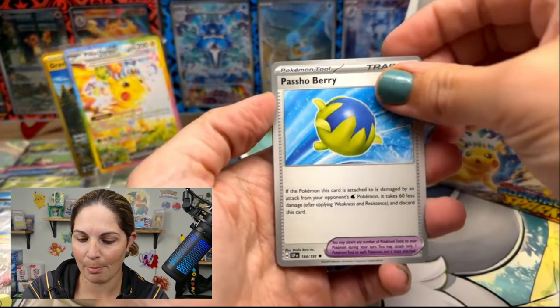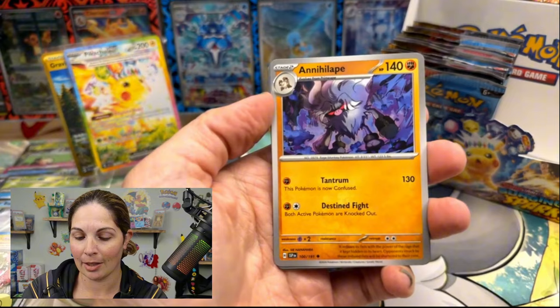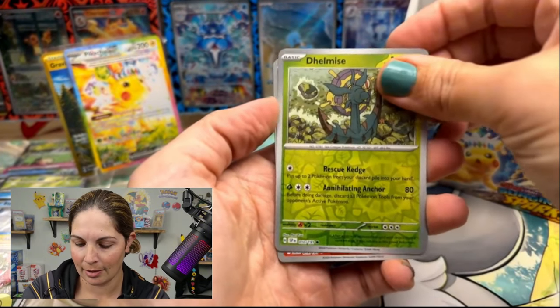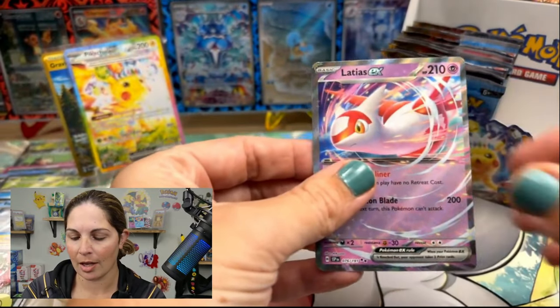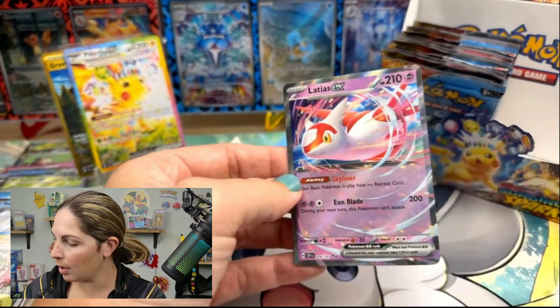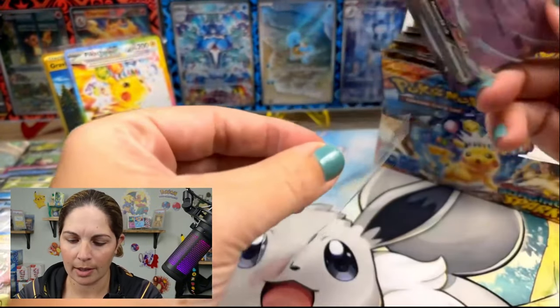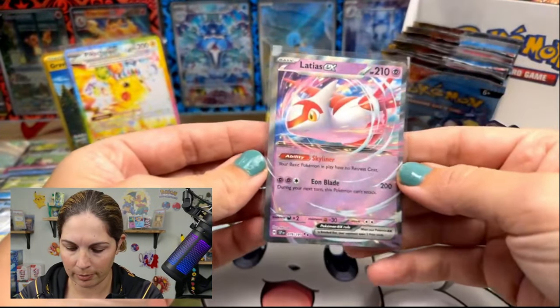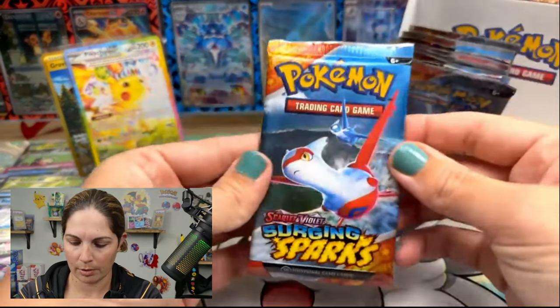Hot hands! I will say my pulls are better than Mikey's. If you could go team Megan in the comments below, we'll know. You got the Lottias! Now we pulled the ultra rare Lottias during the live, and I know that is a card that people are really excited about as well.